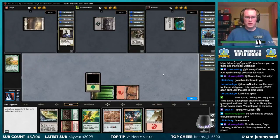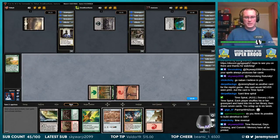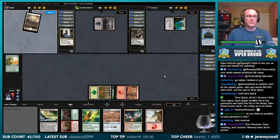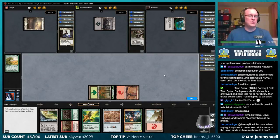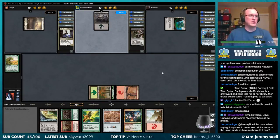Cast a rampant growth to get my mismatched basics out of my Mina and Den deck. Time Reversal, Day's Undoing, and Commit Memory have all been printed, yeah.